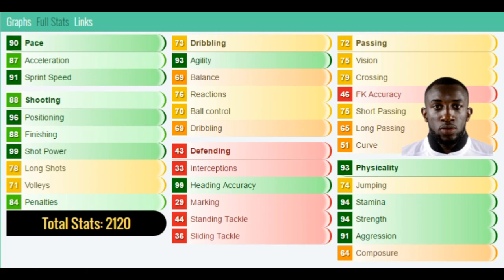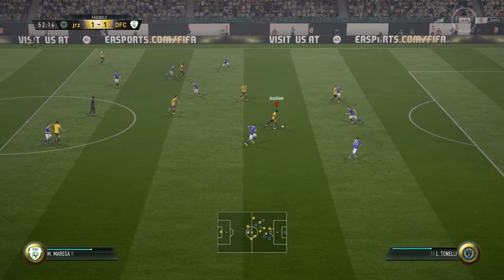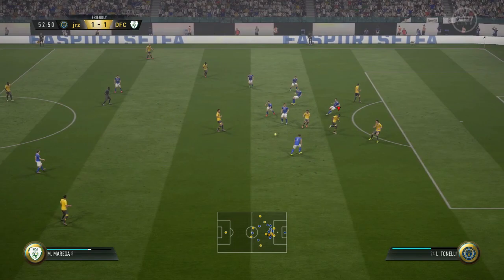Five games, three goals, no assists. He's also six foot three, which is decent for a 90-pace player. He's got 90 pace overall, 87 acceleration, 91 sprint speed, 96 positioning, 88 finishing, 99 shot power, 93 agility, 99 heading accuracy. You're never really going to want to take free kicks because he only has 46 free kick accuracy, or long shots either — he has 78 long shots. 94 stamina, 94 strength — that is a really big standout.